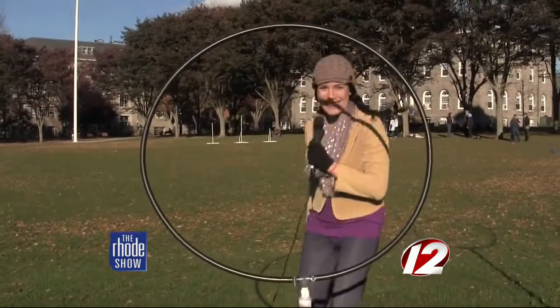The Quidditch field is shaped like an oval, but Quidditch players call it the Quidditch pitch because that's the way the British say it. And on each end there are three Quidditch hoops, on this side and on that side.